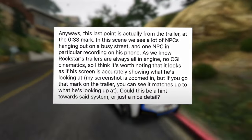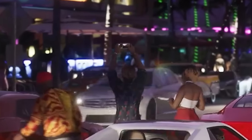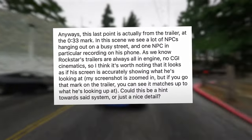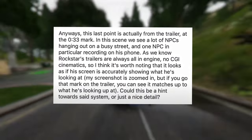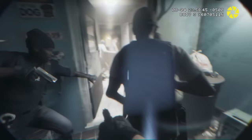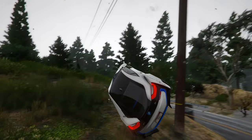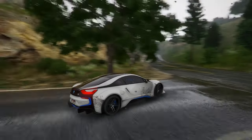At the 0:33 mark of the trailer, we see a lot of NPCs hanging out on a busy street, and one NPC in particular recording on his phone. Since Rockstar's trailers are always all in-engine with no CGI cinematics, it looks as if his screen is accurately showing what he's looking at. Rockstar has a reputation for delivering what they showcase in their trailers, often exceeding expectations. Their dedication to enhancing NPC interactions in GTA 6 underscores their commitment to creating a vibrant and authentic game world. Feel free to share your opinions in the comments below.